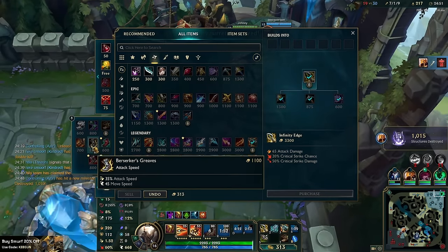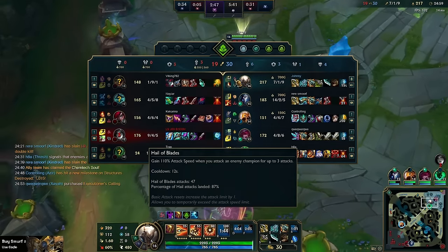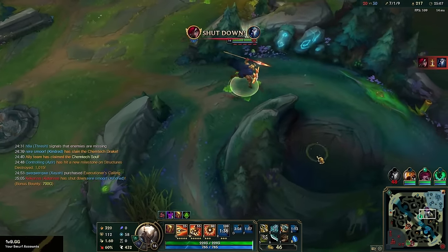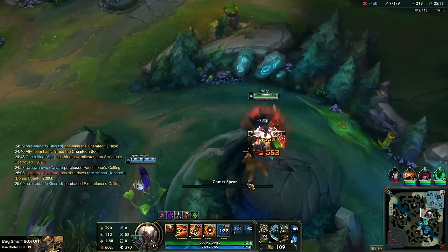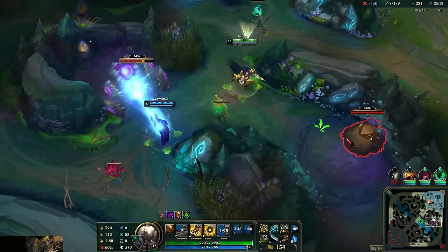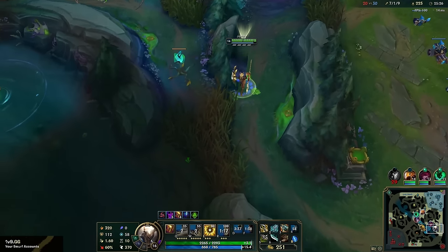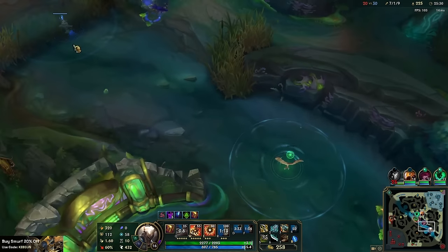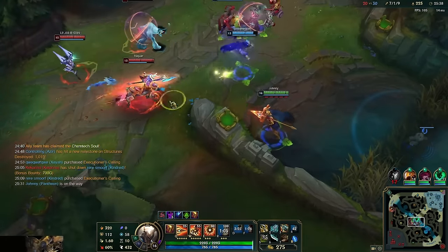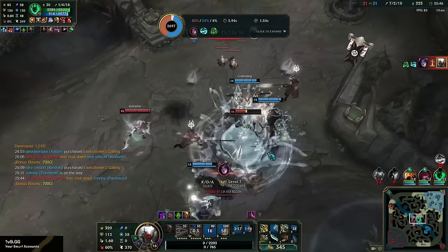We can also go Berserker Greaves for the additional attack speed. The more attack speed you have with this build, the faster that triple hit comes out with the Hail of Blades procs and the double autos after it. Maybe we could farm for Berserker Greaves — I just need 500 gold. Kindred's off having a little bit of fun which is okay. They might just keep roaming mid for no reason — we could look for a fight here. Oh my goodness — I'm dead! That thing one-shot me!